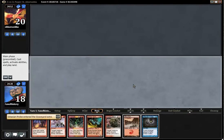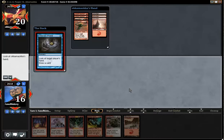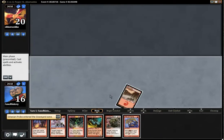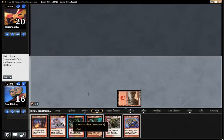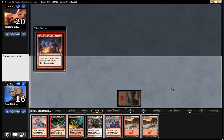Goblins. Perfect. Let's look at it again. Lots of goblins. Not Fire Blast — Faithless Looting. We definitely don't need three mountains. But now we have a real problem. I'm discarding Rite of Flame and a mountain.